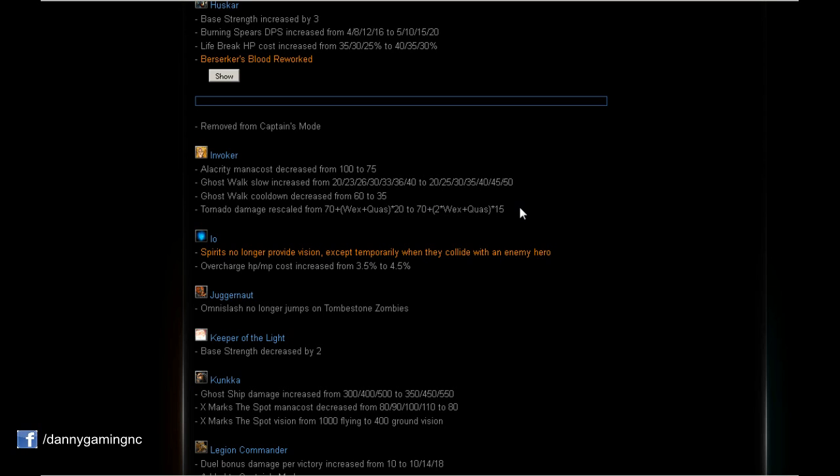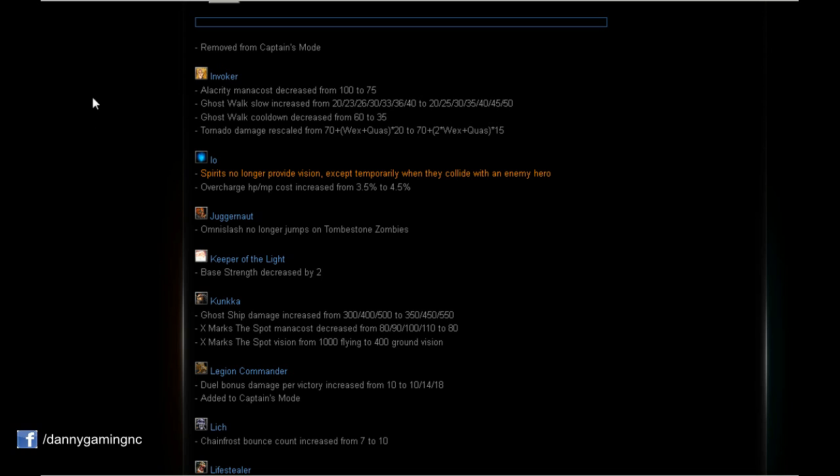Guardian Wisp (IO): Spirits no longer provide vision except temporarily when they collide with an enemy hero — sadly a nerf. And Overcharge HP and MP cost increased by 1%, from 3.5 to 4.5% — a slight nerf there as well.